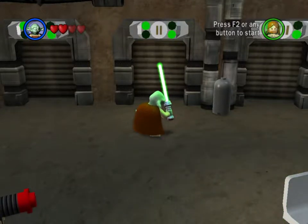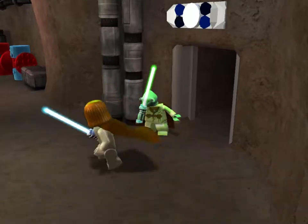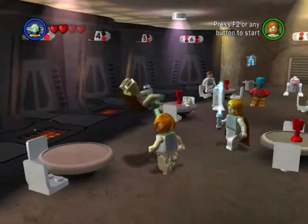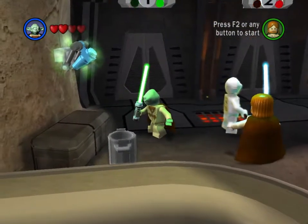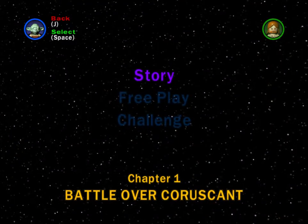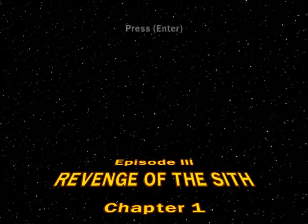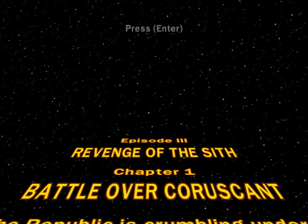Alright skaters, welcome back to another LEGO Star Wars: The Complete Saga let's play. We are literally in the same spot as the last episode - we are continuing because that was a very very short one. We are starting Episode 3 now, and the very first level I love because that's where you can get a lot of coin. It's easy to get all the mini kits and the red brick - let's see if I can do it on the first try. I'm gonna let the crawl go through this time so you guys can see what it actually says.